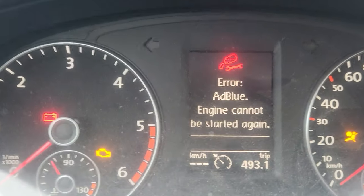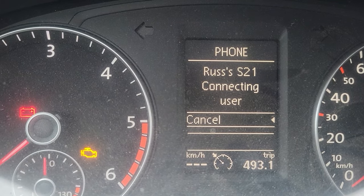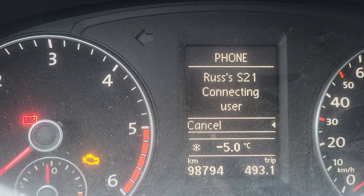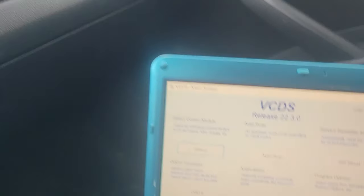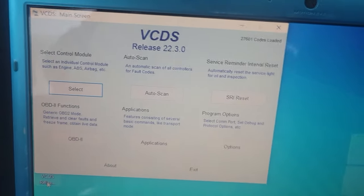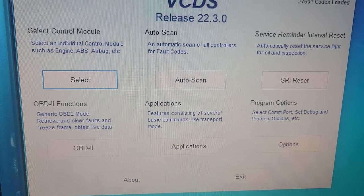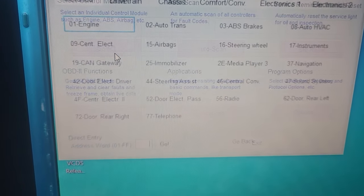Okay, so we're gonna start the car — turn the key on. There we go, our famous AdBlue warning: cannot be started. She will not start. So I'm just gonna jump over here to the computer. We're gonna go into the engine controller — select control modules.